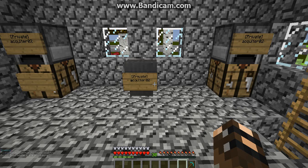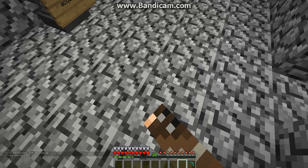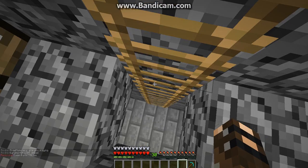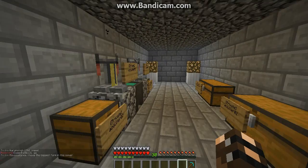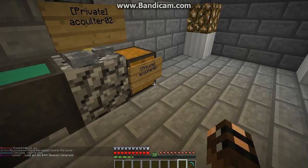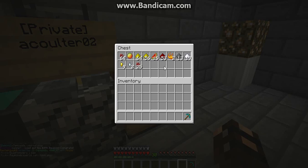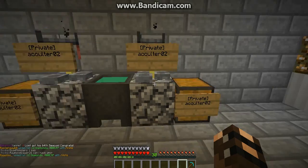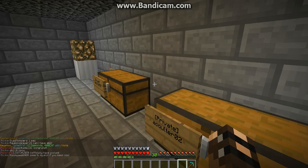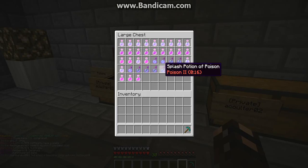First off I'd like to show everybody this amazing bunker that I made underground. It's our brewing area guys, welcome to the brewing area. Symmetry is on point — we got everything in this chest right here. We got the cauldron in the middle, symmetry, the water bottles, and we got the potions.